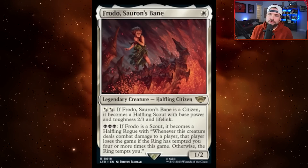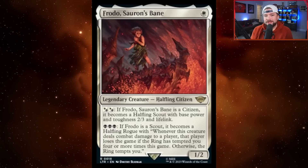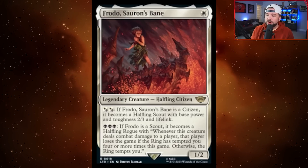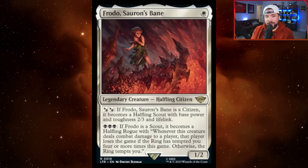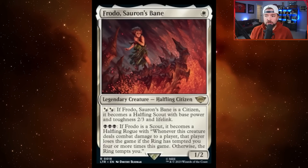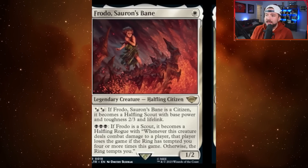So it looks like some kind of poison-counter mechanic here, but you only get four temptations or you lose the game according to Frodo's card. We don't know really what the tempt mechanic is going to look like — that'll be in the May 30th debut stream. It is interesting to see the phrase 'lose the game' on a card that is one white mana. That means it could have some pretty significant playability, especially if temptation gets support from instants or sorceries that also say 'the ring tempts you.'